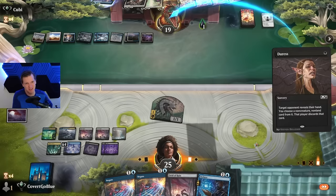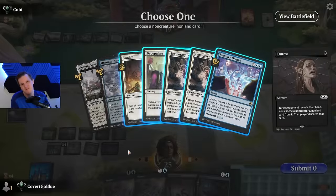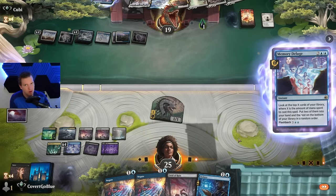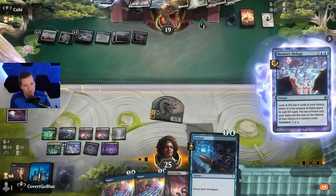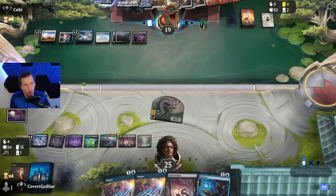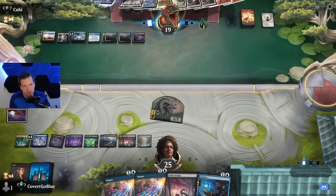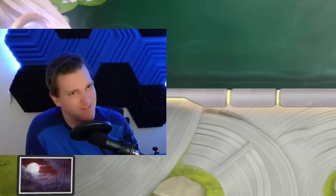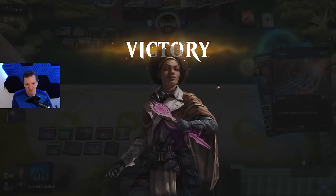Let's see if we can catch the Jace with this Duress and just end it here — make them feel silly for holding it, make them always question their choices. It's not there. All we have to do is counter one little Perfected Mind. They go to five, they go to four — the real life total. There it is: control dominance asserted.